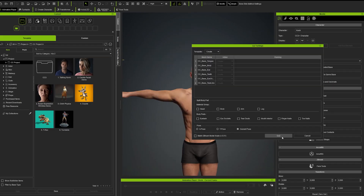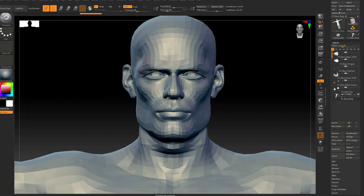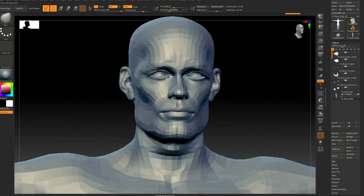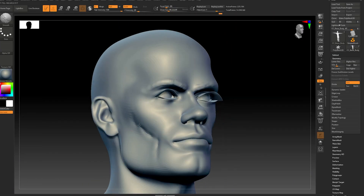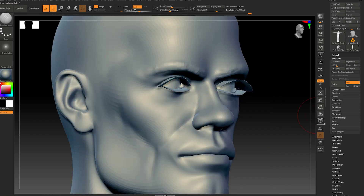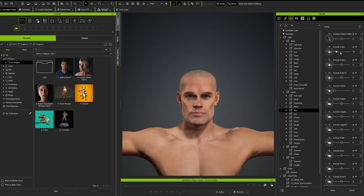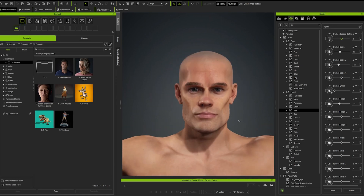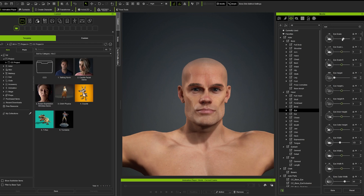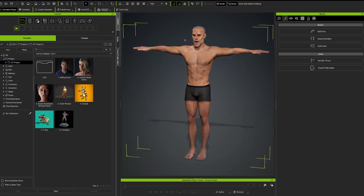It starts with ZBrush. You can transform the character you've created in Character Creator 4 and bring it into ZBrush, where you can use different tools to make your character look a little bit more interesting. You can enhance different parts of the body, enhance some details, change the bony landmarks a little bit, and then reimport this into Character Creator. Character Creator will update your character based on your ZBrush changes — you don't have to retopologize or retexture anything, because everything is handled in the background.